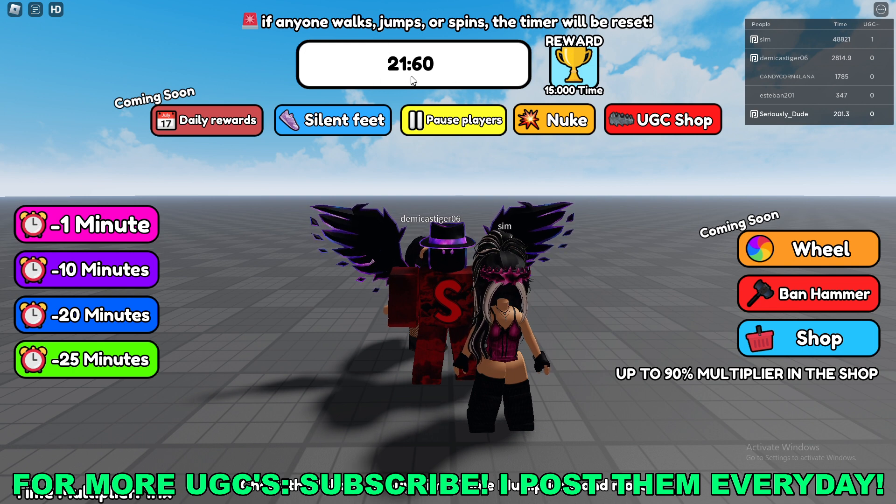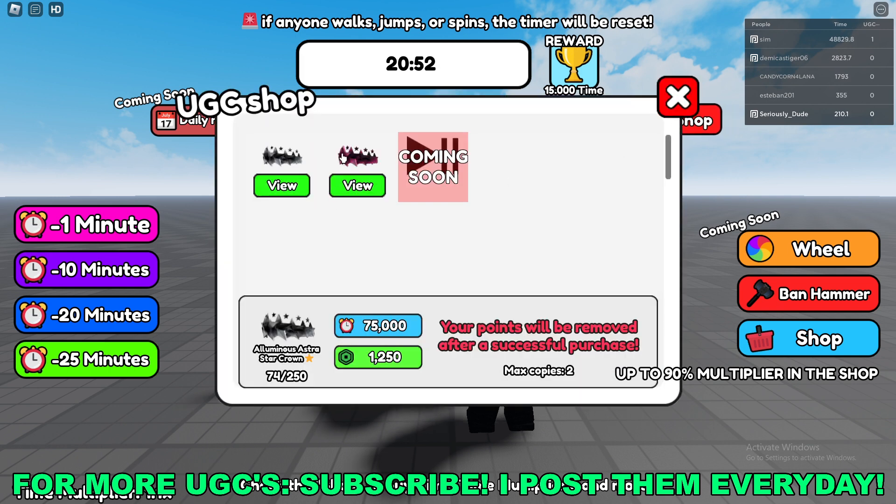If the timer gets to zero, you'll get 15,000 time points. With those points, go to the UGC shop and click on the Bubblegum Crown. You need 100,000 points to redeem it. There's a max stock of 250 and you can claim it up to three different times.